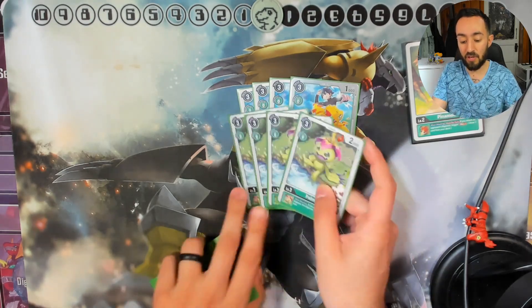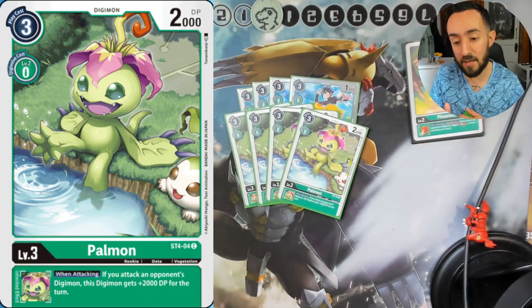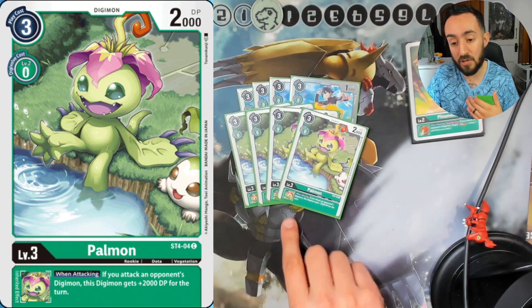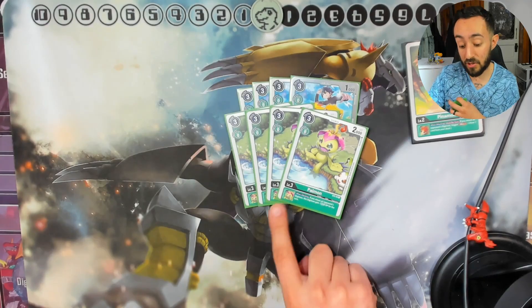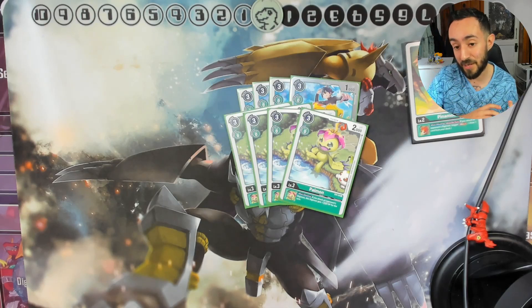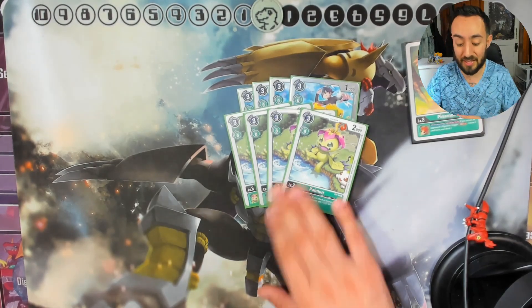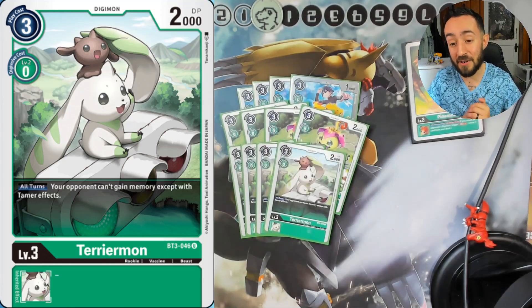Next, we have four of the Palmon from Starter Deck 4. Since this deck focuses on attacking your opponent's Digimon, Palmon gives you 2000 DP when you attack their Digimon. Importantly, it just says 'when attacking' — it doesn't say 'once per turn.' So the new BT11 Rust Tyrannomon unsuspends when you delete an opponent's Digimon, meaning on that second swing you're getting 4000 DP. That's awesome.